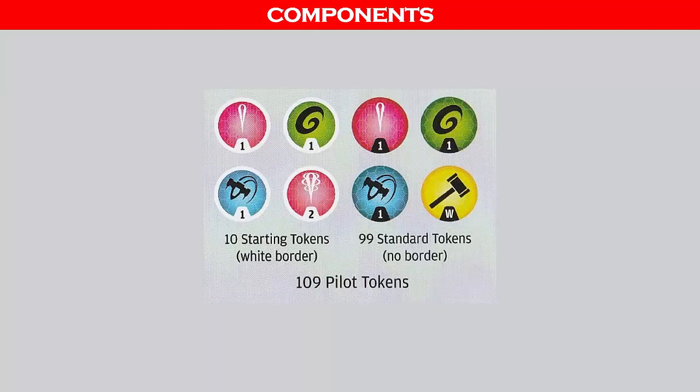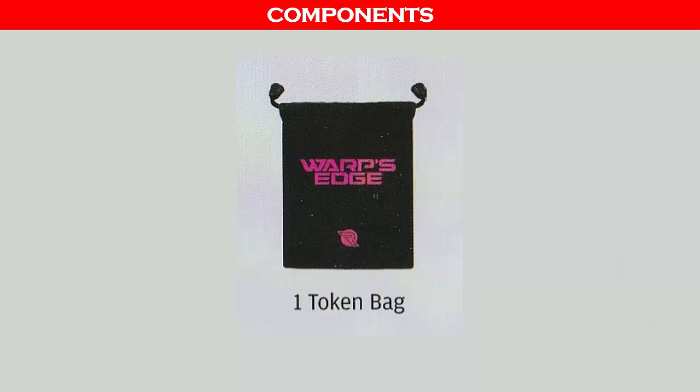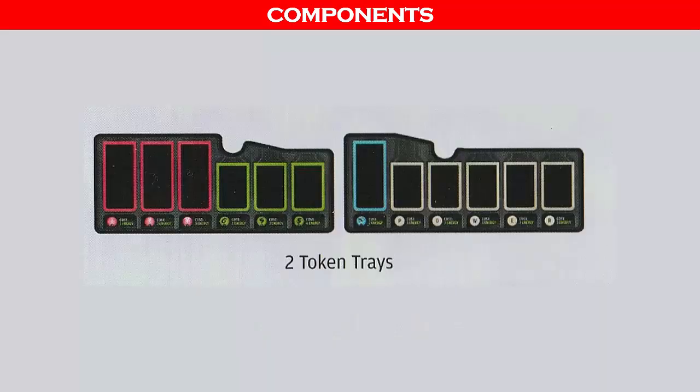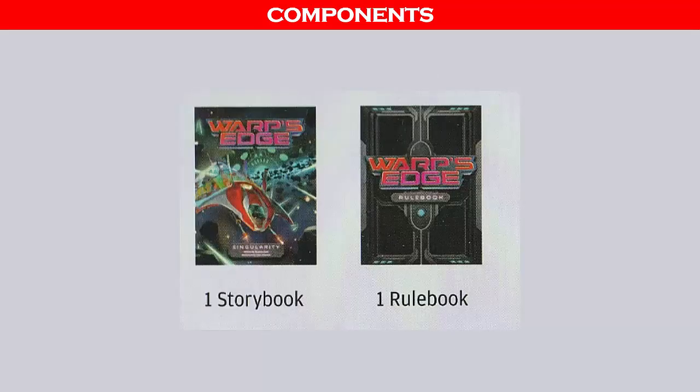There are 10 tokens with white borders that are used at the start of the game. There are five damage markers to mark the mothership's hull and shield markers for your starfighter. One mothership marker is used for some of the motherships, and one warp marker to keep track of the remaining warps. There's one token bag used to draw the tokens, and there are two token trays.